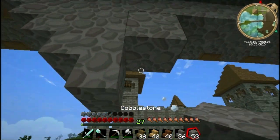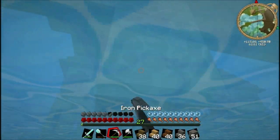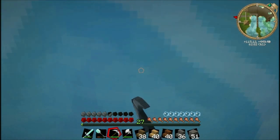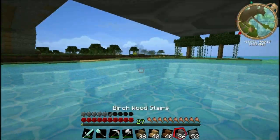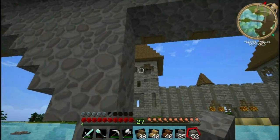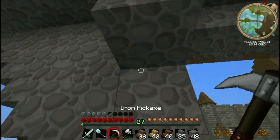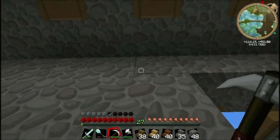My idea is to have the bridge have this little cobblestone stairs set up heading into the water and then have a sort of pillar going down into the water, marking it as being the support that holds up the bridge. It's what picks up the slack and weight associated with the middle of the bridge. We've got one side done but we still need to add the stairs to the other.